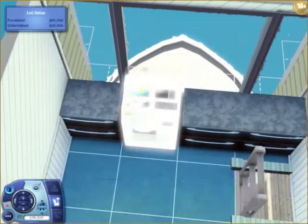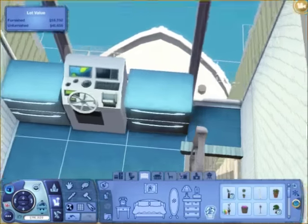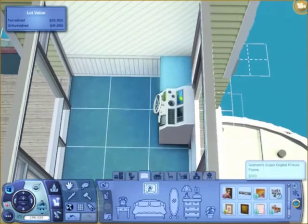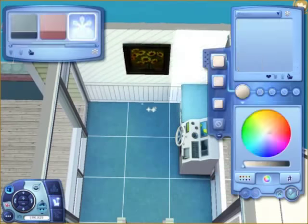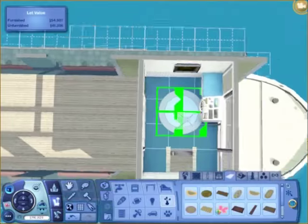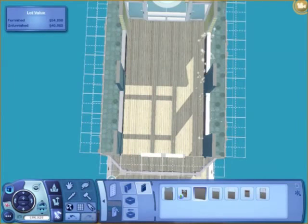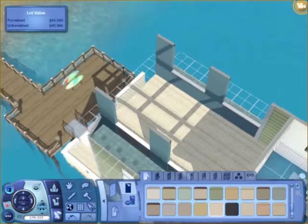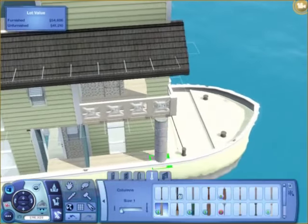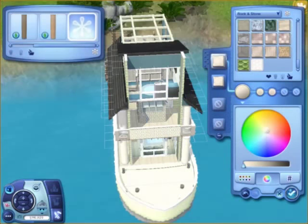It's not that detailed but it doesn't really need to be. I've been looking at a bunch of the other houseboats that came with the game, and I noticed a lot of them had the steering wheel just out on the roof. I did that with my first houseboat and my sims got sunburned and all sorts of horrible things. So I definitely think it's better to put it inside a room — that's what I did here, so your sims won't get sunburned and won't spontaneously combust.